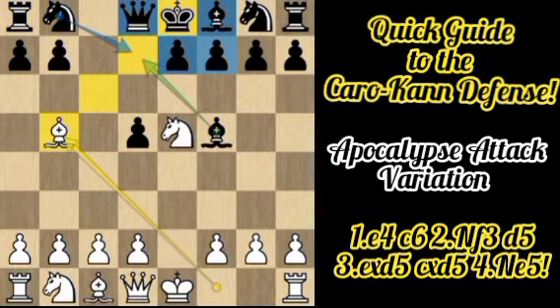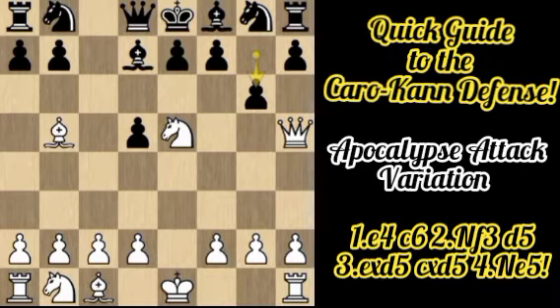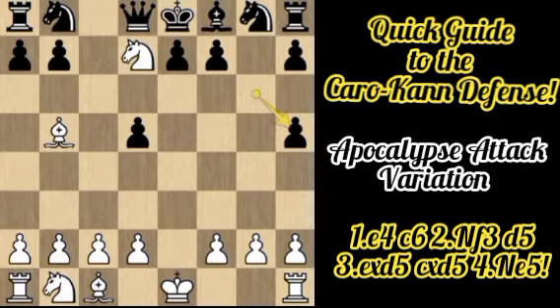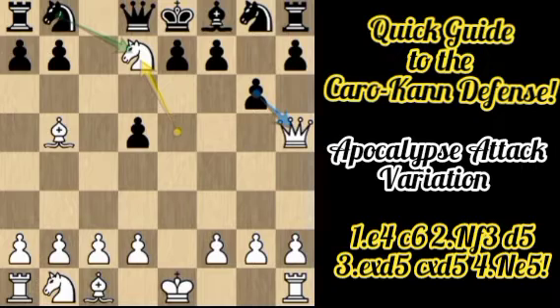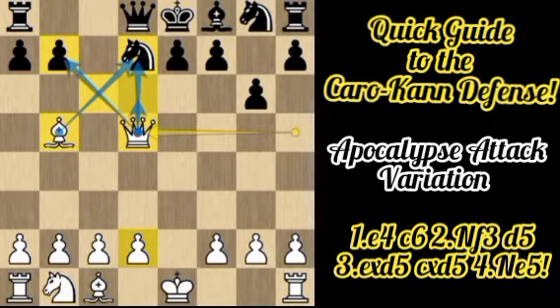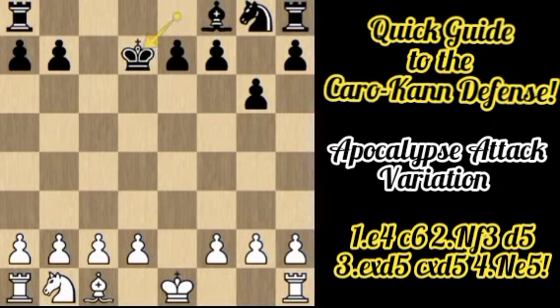If instead of Nd7, Black plays Bd7 to cover the check, there is Qh5 threatening checkmate in one. After a defensive move to the h5 diagonal like Re8, there is Nxd7 — with the idea that after gxh5 there is Nf6 checkmate. If Black doesn't capture the queen but plays Nxd7 instead, there is Qxd5 attacking the b7 pawn. After Black defends, Qxd7 check follows, and after the exchanges White has an extra pawn advantage in the endgame.